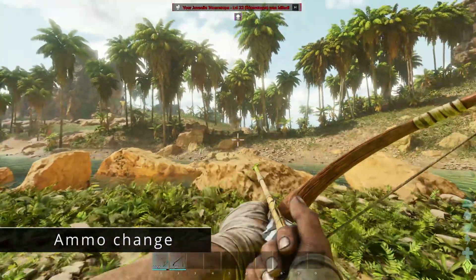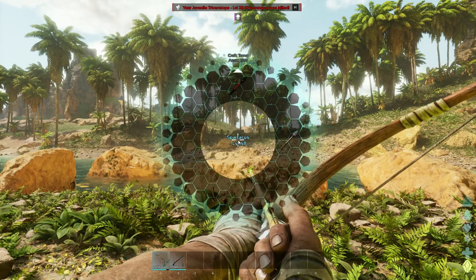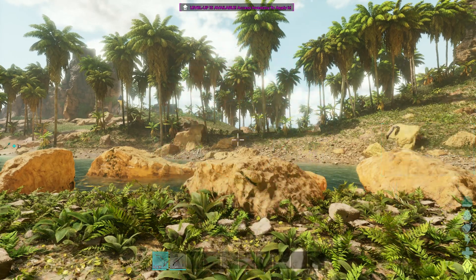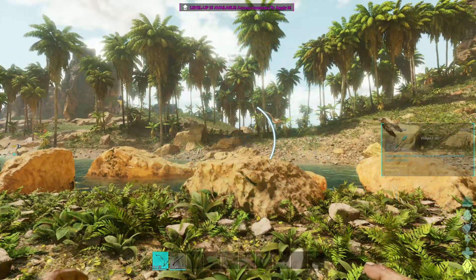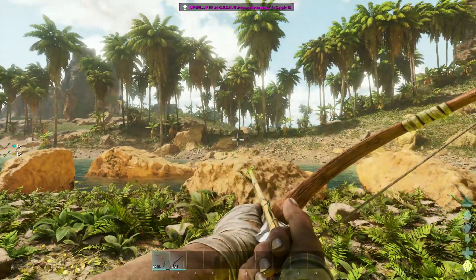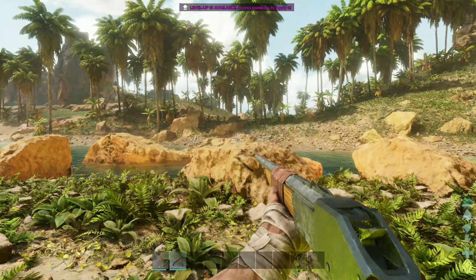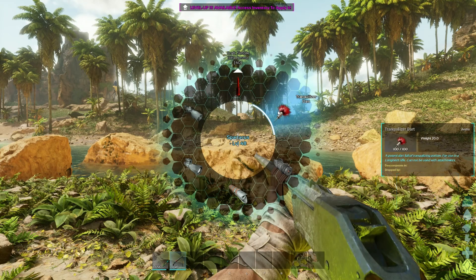Next, we have one regarding weapons. You can now change your ammo and even attachments on the fly. Simply hold down R and a wheel where you can select your preferred ammo will pop up. You can even craft ammo if you run out and you have the resources, right in this menu. And this is how it looks for firearms, where you can swap attachments.